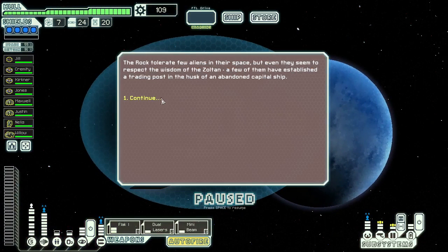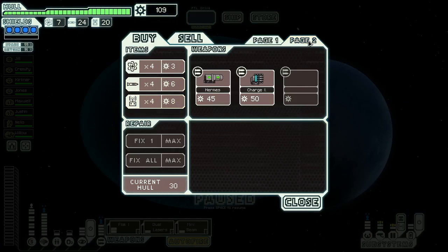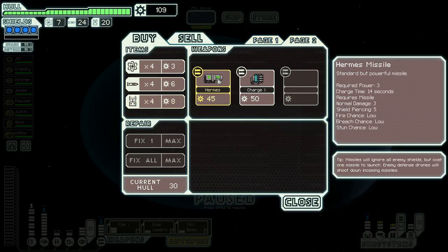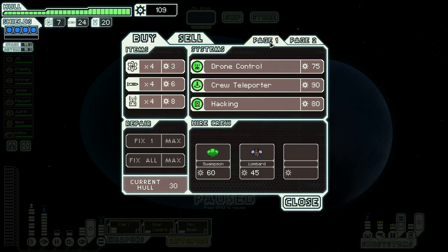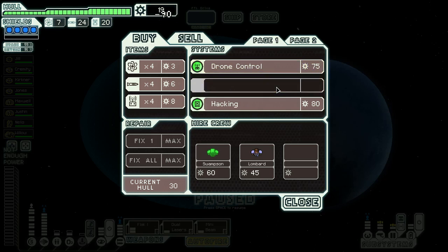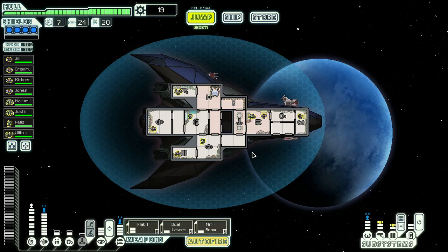What are you going to give us? Give us a hardcore weapon. I like the Hermes. What am I doing? Three, five damage — so I can still get through any shields. Let's go for the teleporter. I always think that's really important for the rebel flagship fight — so you can stick a guy in their missile launcher. Alright, cool.